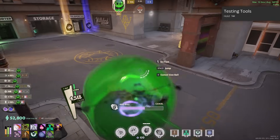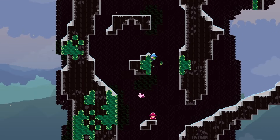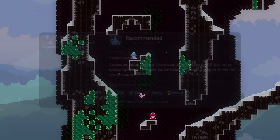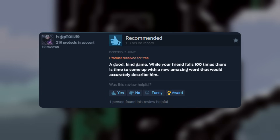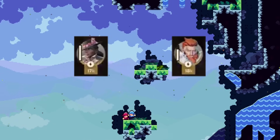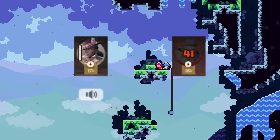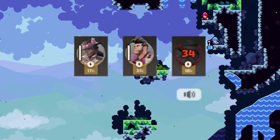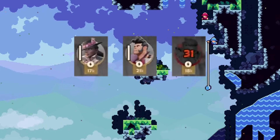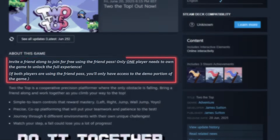I also have two announcements. The first is related to a mate who helped me with my videos — he recently released a game called To The Top, which I think is perfect for Deadlock players. My favorite translated review reads: 'A good, kind game. While your friend fails a hundred times, there is time to come up with a new amazing word that would accurately describe him.' Deadlock players are no different. This co-op precision platformer is available on Steam with a friend pass and a demo version.